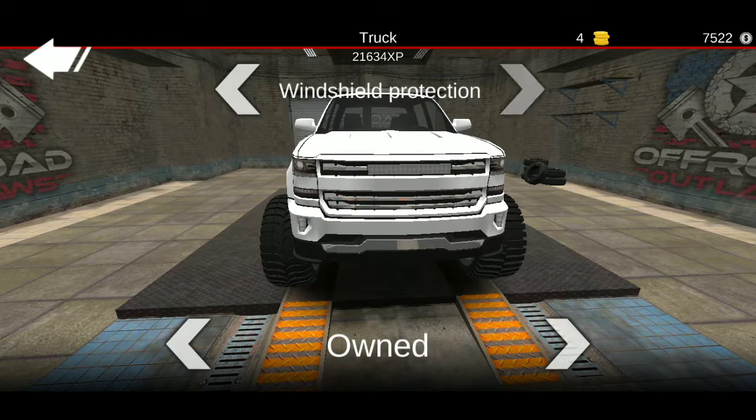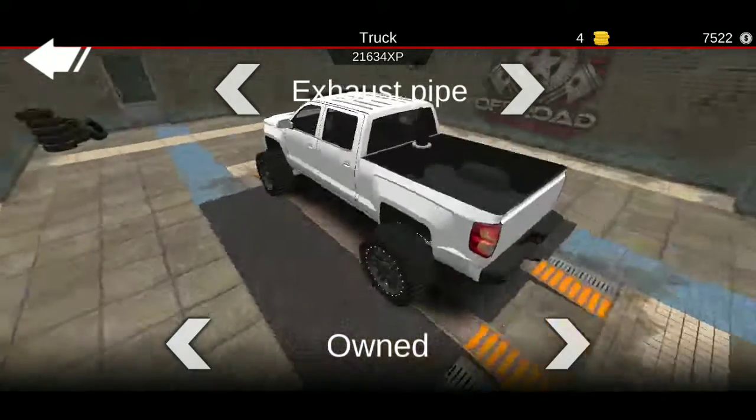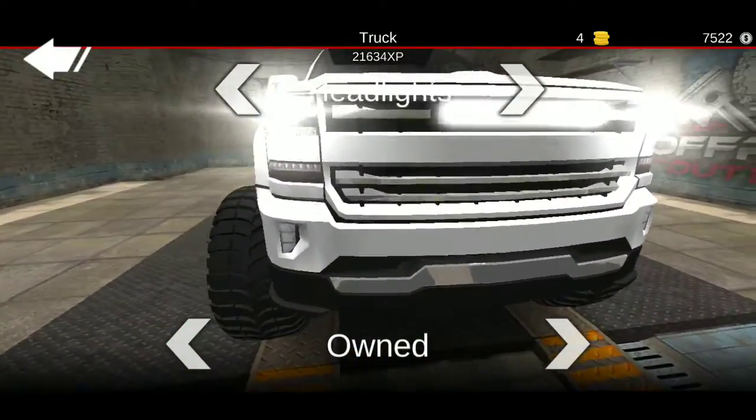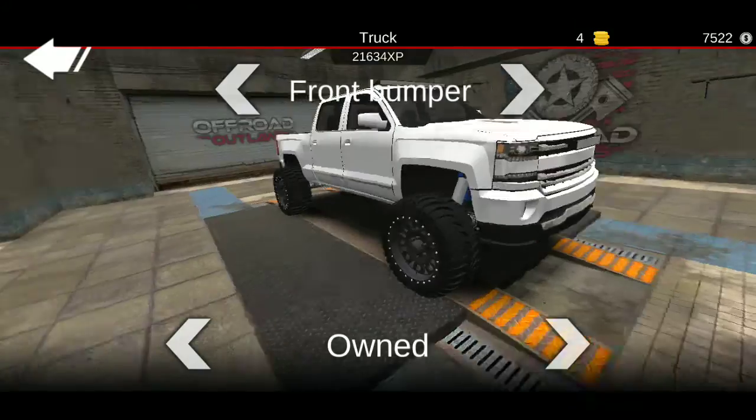Windshield protection: no. Front lights: yes. Lights: no. Jack: no. Press plates: no. Exhaust pipe: in the back. Headlights: the white ones. Gun rack: no. Pair pack: no.